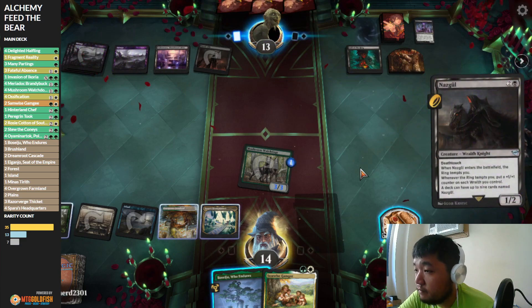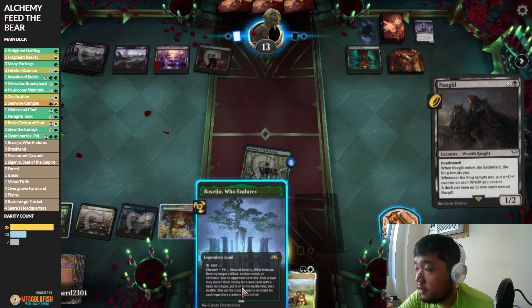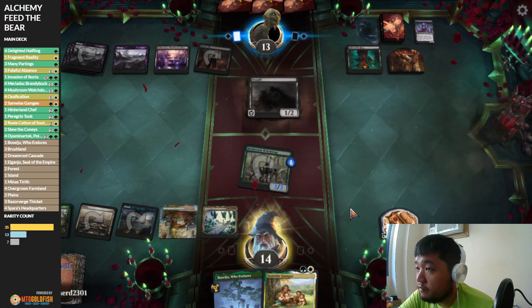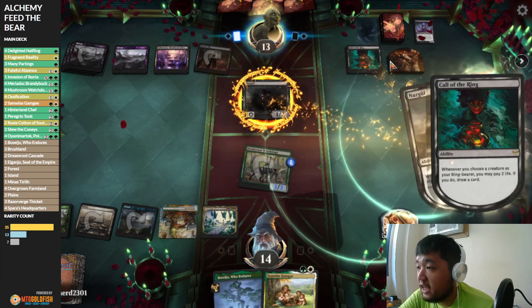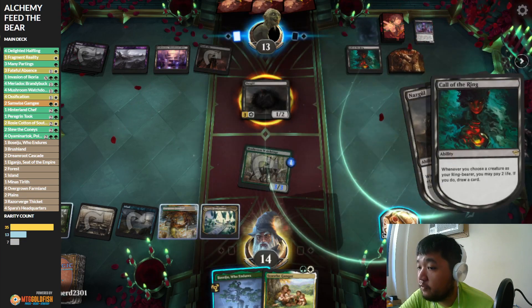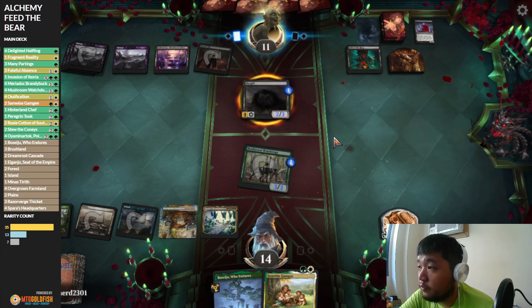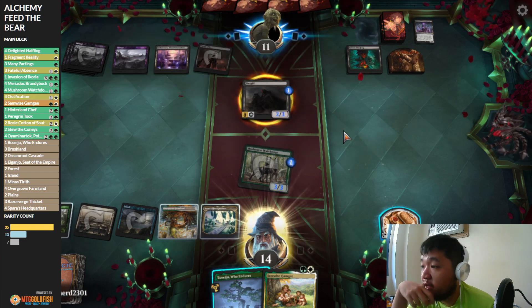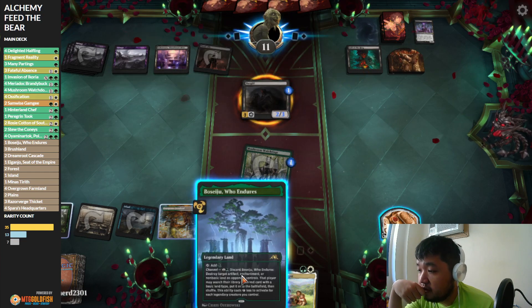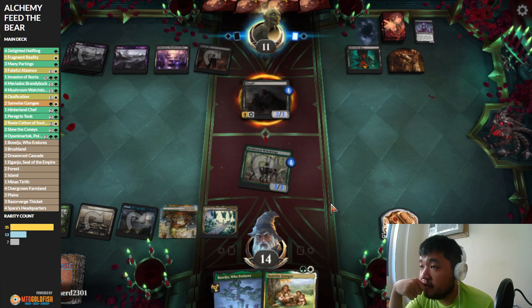Nazgul again. We could just crash into it. There's an argument for crashing before this resolves, but I wanted to wait for end of turn so our opponent doesn't have extra mana right away. But this does ETB — it just puts onto the battlefield — so not exactly something I want to give away.